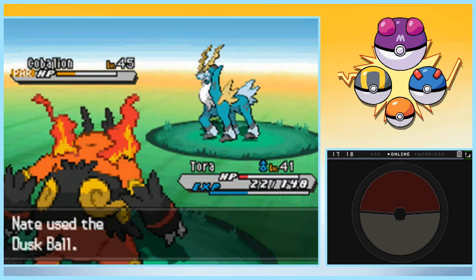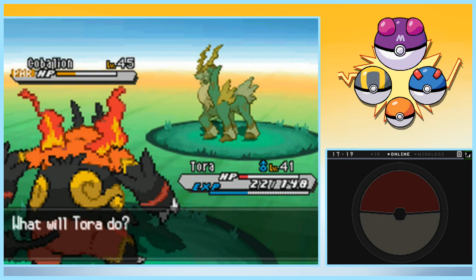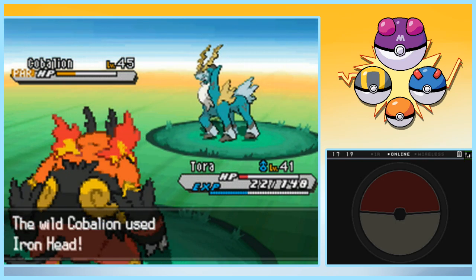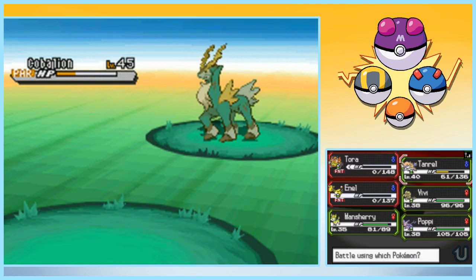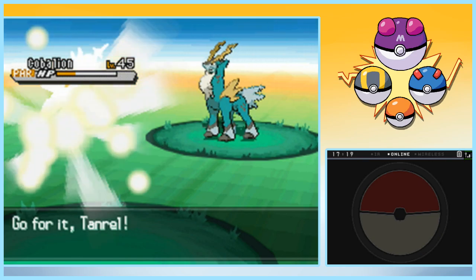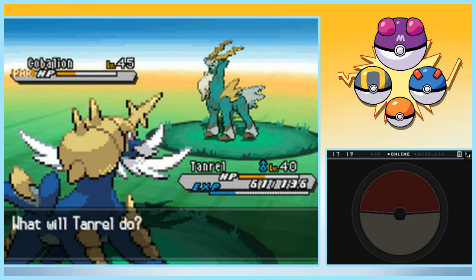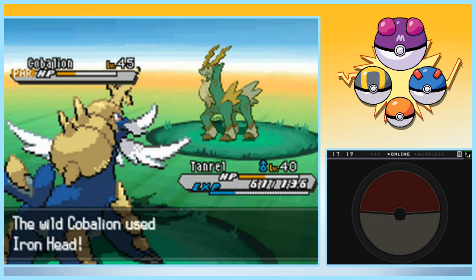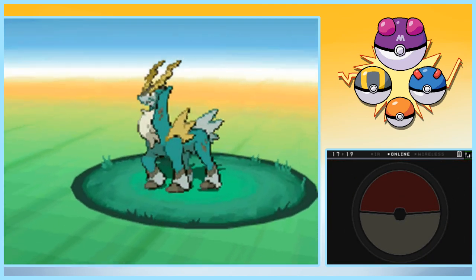Nope. Close, though. Okay, good — it's paralyzed. Let's try that again. Iron Head. Nope. Iron Head. Okay, that's the end of Tora, unfortunately. Alright, bring Taneril out. If I die to this, I die to this. I don't really care. Let's try the Dusk Ball again. Almost had it. Very nice. Do a Slash, Taneril — just get the HP down just a little bit more.